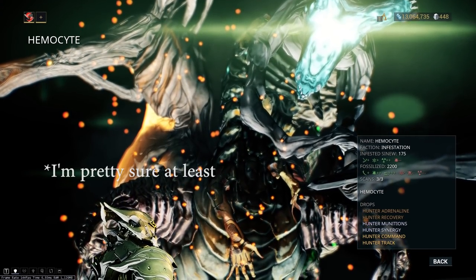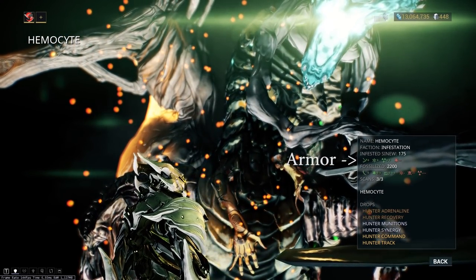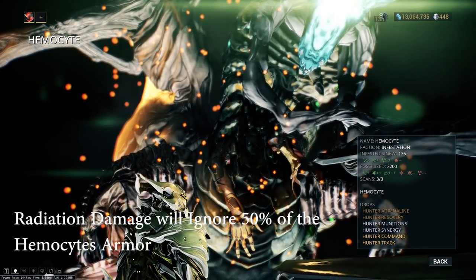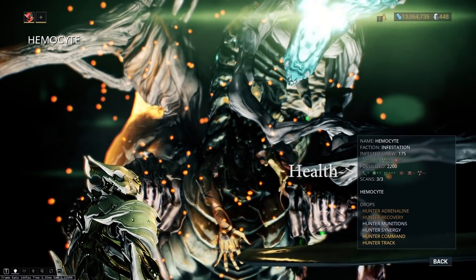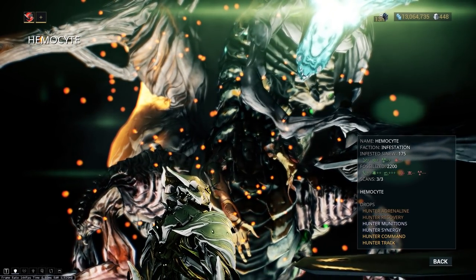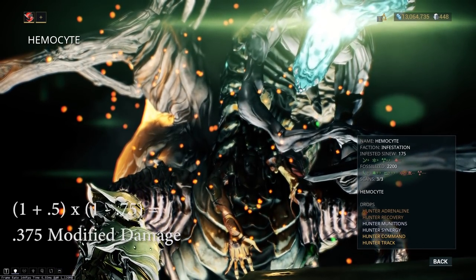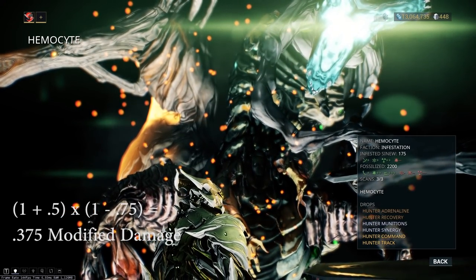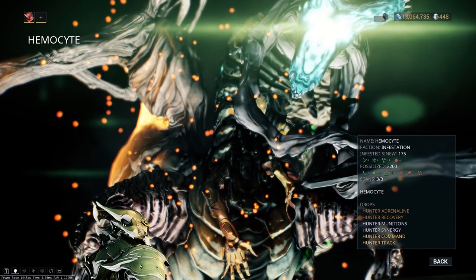So if we take a look at the Hemocyte here, you can see that its armor, Infested Sinew, has a plus 50% weakness to radiation damage. Now remember, this plus 50% will actually ignore 50% of the Hemocyte's armor. However, if we look at the Fossilized Health here, it takes negative 75% radiation damage. Which is why on first look, I think a lot of people build their weapons for radiation when they're fighting the Hemocyte. But if we use the same basic formula for damage effectiveness on the Hemocyte that we used on the Hydralist, you find that your damage is actually only dealing 37.5% of the damage that you would otherwise be dealing. And remember, this basic formula does not account for armor, and we are ignoring 50% of the armor because the Infested Sinew has a 50% damage weakness to radiation.